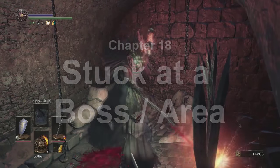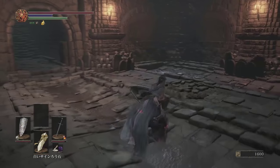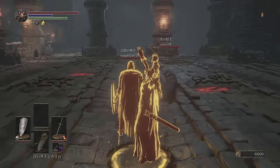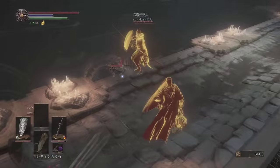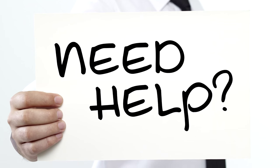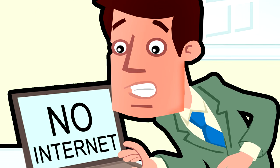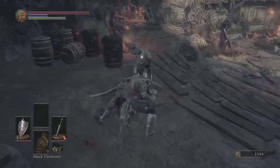Stuck at a boss or area? If you can't beat something, the best thing to do is become a White Phantom for someone else. Go help other players and learn from them — experience the level without fear of invasions or loss of souls. And if you defeat bosses, you can amass souls rapidly and level up, making you stronger for your own world's challenge. You can use the Wiki password 'Fextra' to find help. If online is not an option, returning to earlier zones to farm souls from easier enemies is always a viable way to improve your character and obtain more items.